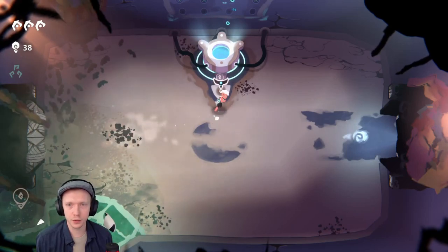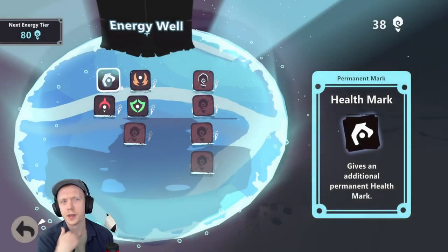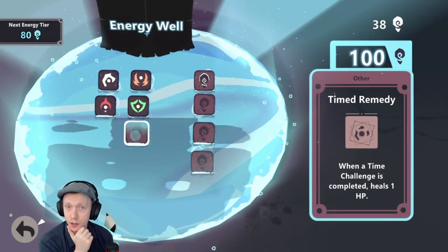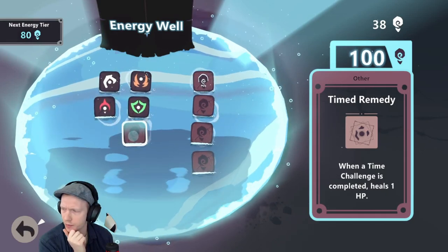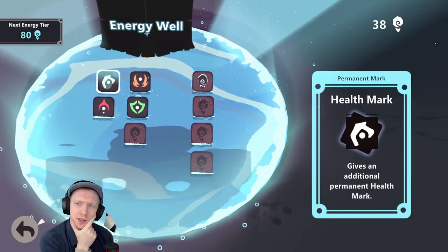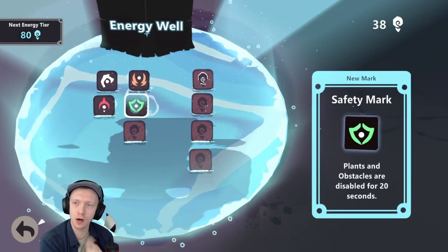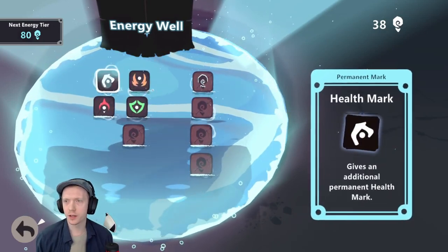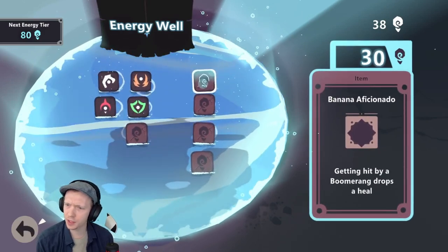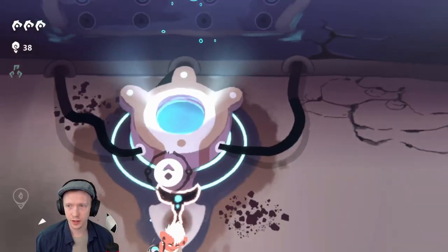Hello everyone, welcome back to Overhaul. If you missed the first video, I recommend checking that out first. These are the permanent upgrades available to us right now. Our current currency is in the top right, the cost is above the card. I think these are things that can appear in the run — there's new marks and permanent marks. This item: getting hit by a boomerang drops a heal, so I guess we'll try that out.